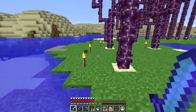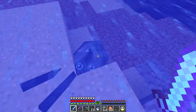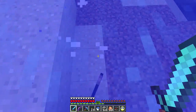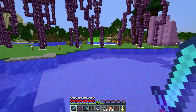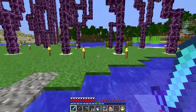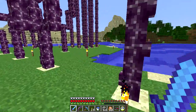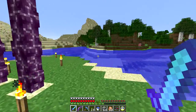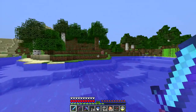Dinnerbone tweeted out that this snapshot might be a little more unstable than usual, so we'll see. They also asked for people to let them know if they see mobs dropping the wrong things. Because now it's completely possible, if they screwed something up, for a zombie to drop diamonds, chicken feathers, or pork chops.